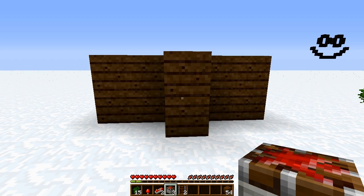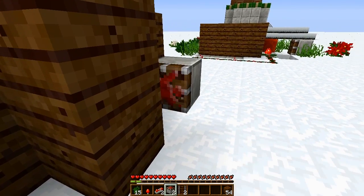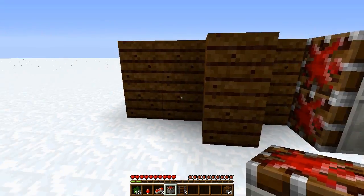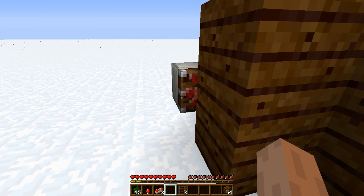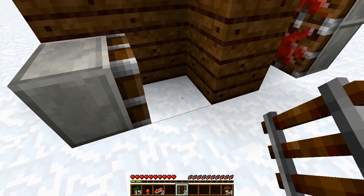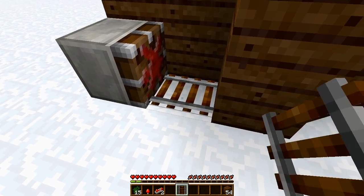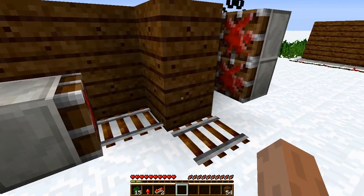Now come around the back and we're going to place our pistons. On this right side here we want to place 2 facing into it like that, and then on this side here we're going to have one piston at the bottom. Then place one of your normal rails in front of the sticky piston there and then the last one behind that block there.